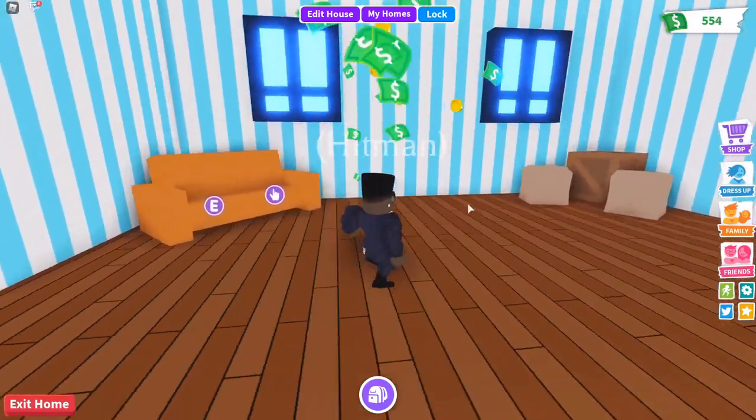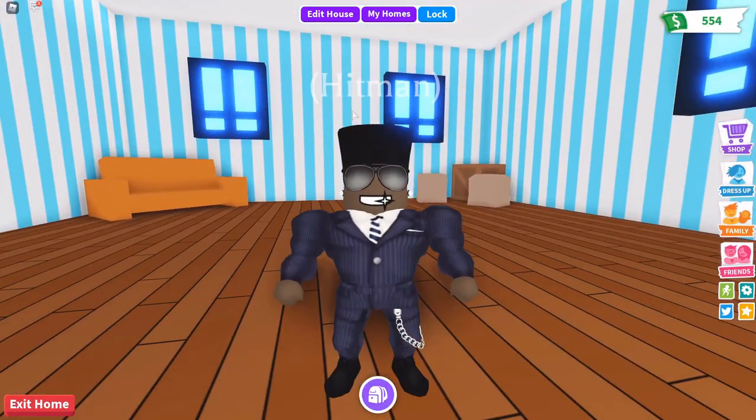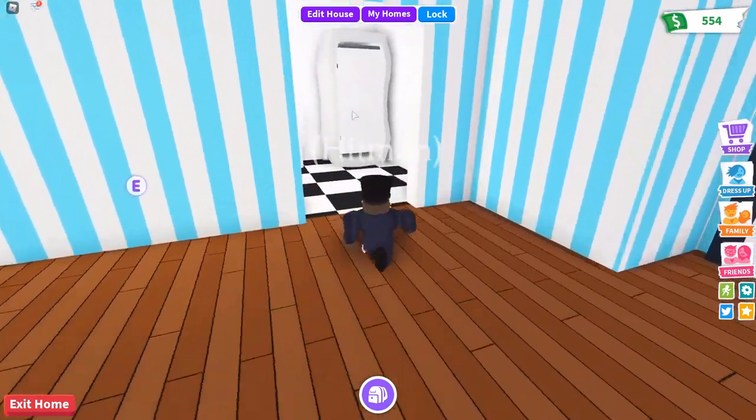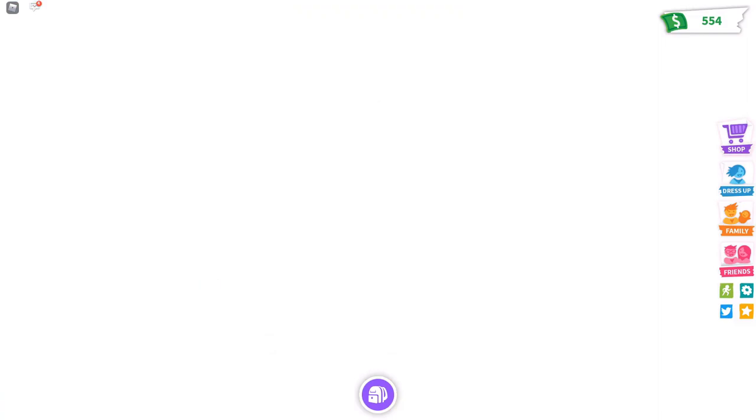I got a new reward. This is my character, his name is Hitman — or her name is Hitman, I'm not sure what my character is. This is your basic room, very nice basic room, and that is it.